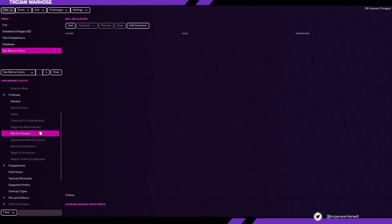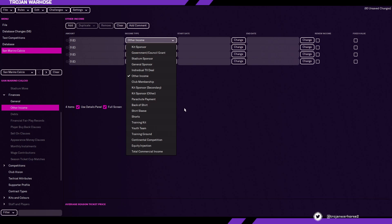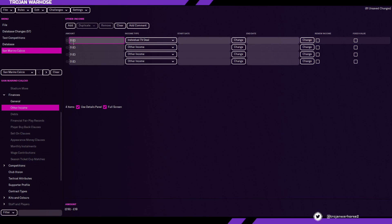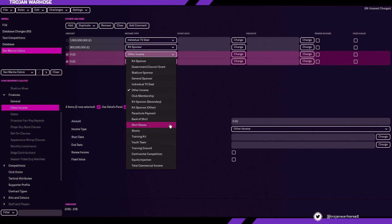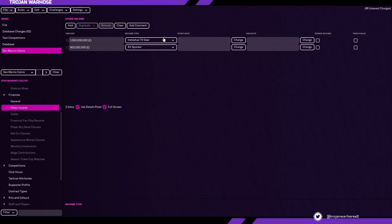Here there are a lot of important things you might not pay attention to. The best thing I recommend is going and checking how other clubs in the same division have these set up. Other income is basically extra things that pump money into your team — for example, you might have an individual TV deal that pumps an extra 1 billion into your team every season, which would be absolutely outrageous. For the sake of the video, we're going to do that. So we've got 1 billion coming in, then maybe a kit sponsor at 900 million. You can have shirt sponsors, training kits — extra income coming in for every single part of the club.